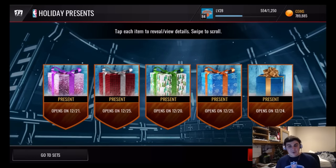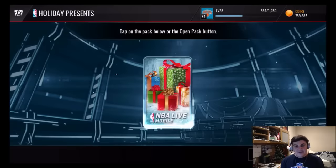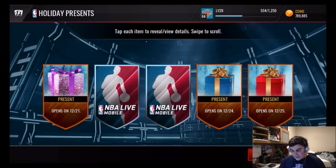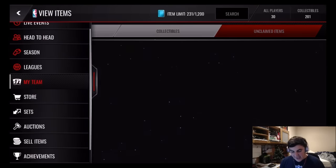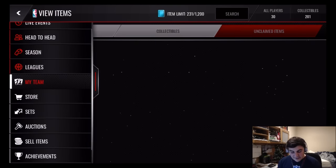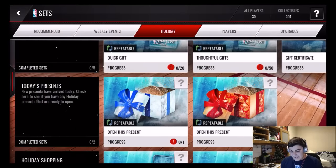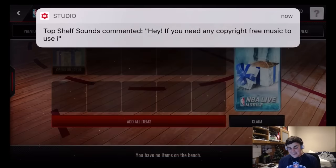We get another Christmas Eve one, another one on the 21st, another Christmas Day one — and we've still not yet pulled an elite. We finally get one for tomorrow, which is nice. I'm not really too familiar with how NBA works versus Madden, but it's kind of cool. Let's keep going — another Christmas Day, another Christmas Eve, and one for the 22nd. Let's go open the present we have. We go back into Holiday and we have the 21st one right here.